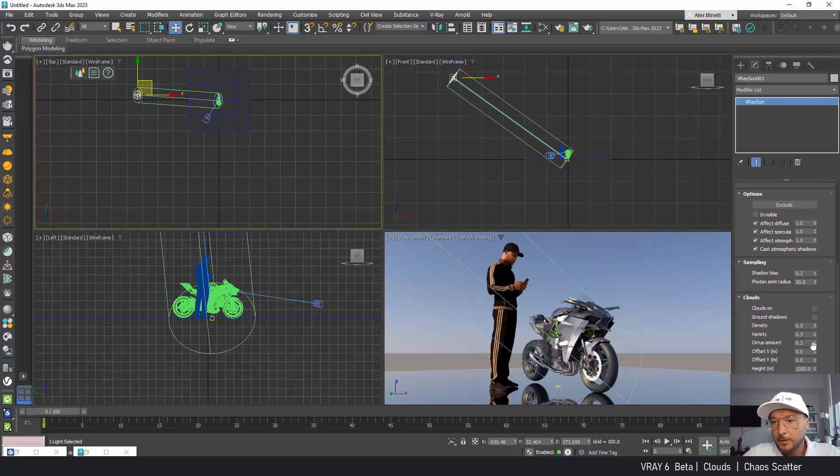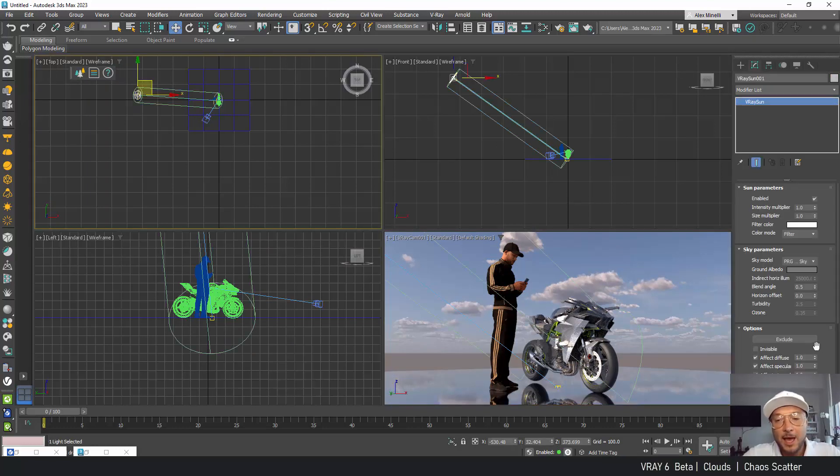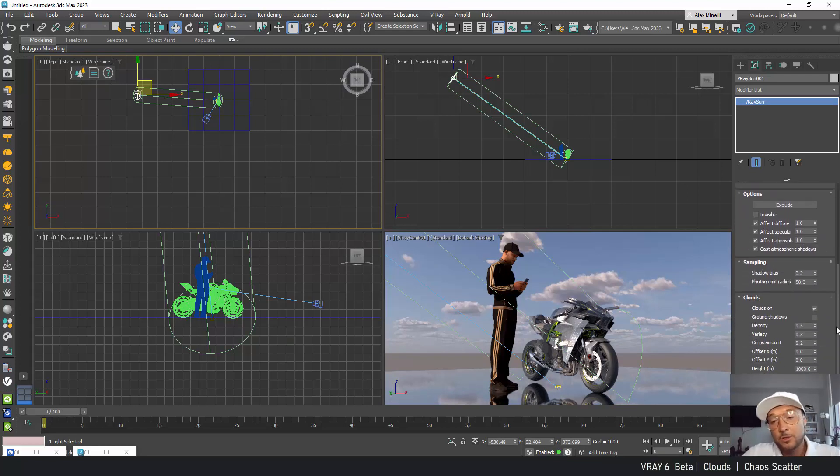Now go back to our Sun, and if you scroll down you can see we have a new addition of clouds. Let's click on the clouds — add some clouds. This stuff is a new addition, so happy it was added. I was working in Unreal Engine and was hoping that V-Ray would do something like this. It's completely dynamic with shadows.